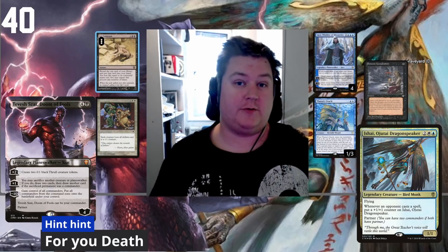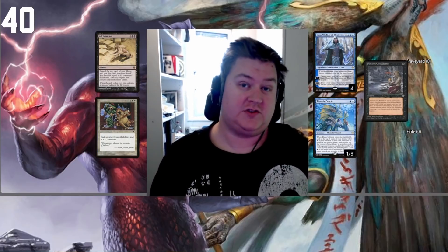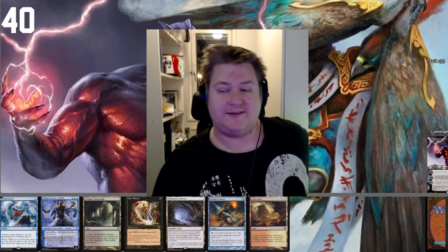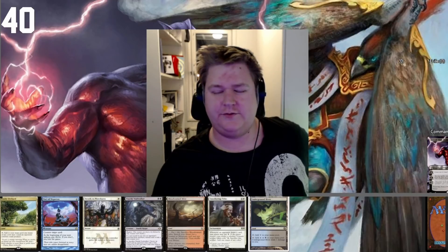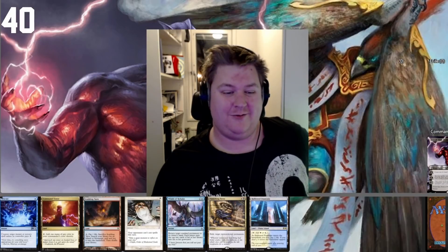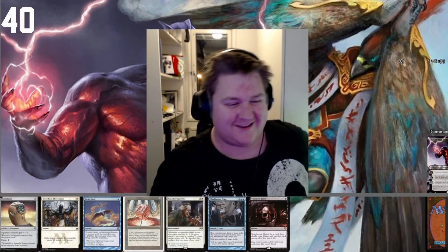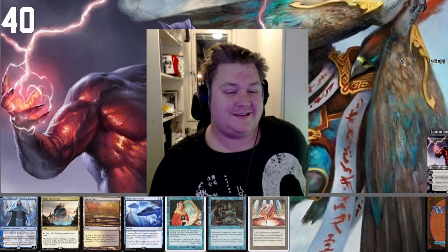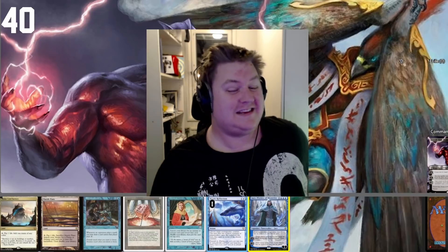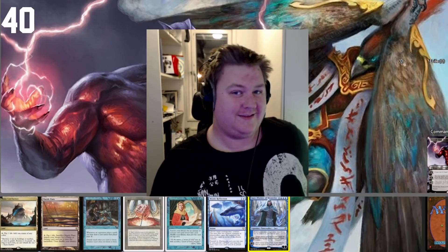Today I'm playing Tevesh-Ishai — a mid-range Humility Ad Nauseam deck that focuses on leveraging Humility and Ad Naus with some control elements using Ishai and Tevesh to eventually win with the normal Consult line. My starting hand going last is way too slow: no turn one play, turn two Tymna isn't strong, and no ramp at all. Going to six — still no ramp, only interaction. Going to four — no lands. Going to five: this is a turn two Tevesh or a turn two Rustic Study, which is pretty good compared to every other hand I've had.